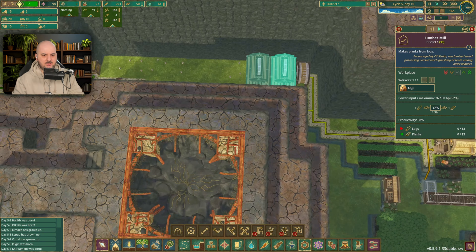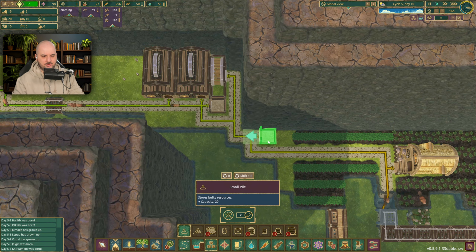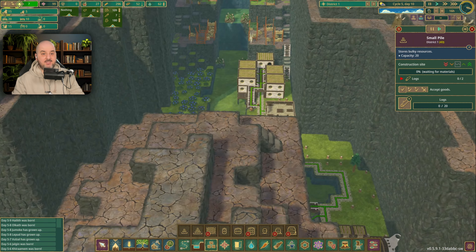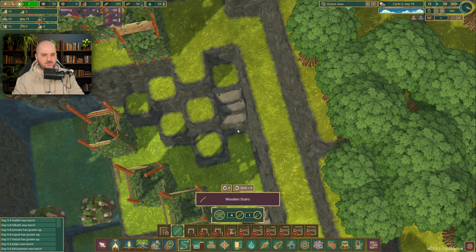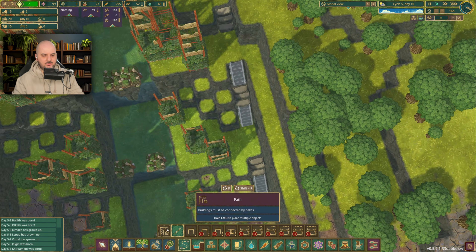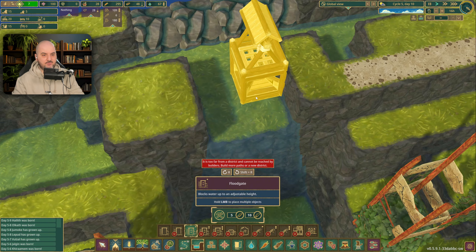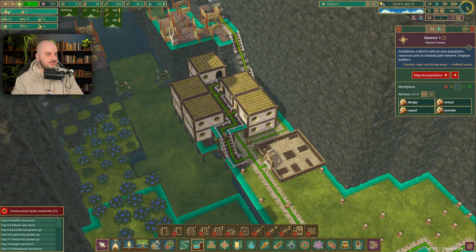Let's start here - we need our beavers to build a bunch of planks. Let's put a small storage right here and have logs so they can easily pick them up and make planks. After that I want them to just build a bunch of stairs right here - that should be good. And of course we need a pathway to everything, and right here floodgates. Let's give it a bit of space.